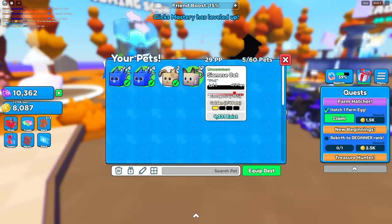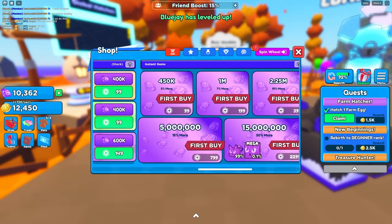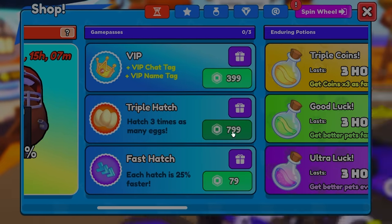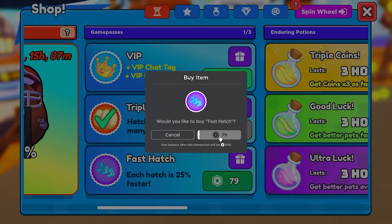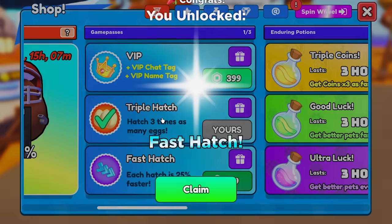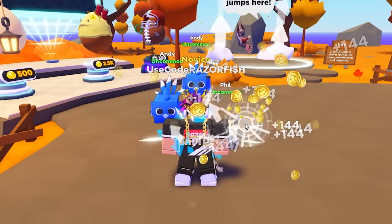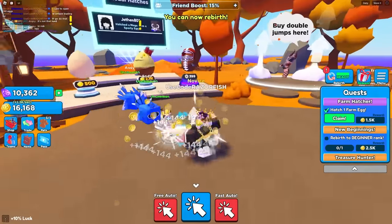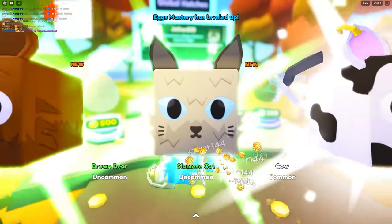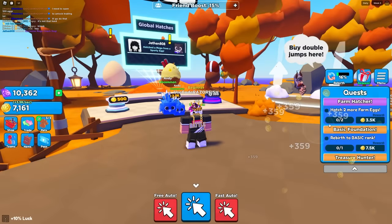I just got uncommon - this is 17 damage, that was really good. I'm at 10,000 right now - I'm gonna need the triple hatch game pass and the fast hatch game pass, that's 800 Robux plus 80 Robux. There are also boosts instead of game passes for triple coins and luck, and you can buy those with gems. Look at how many coins I'm getting now - I'll just triple hatch to get a ton of eggs hatched up and keep rebirthing. Look at all these quests finishing up!